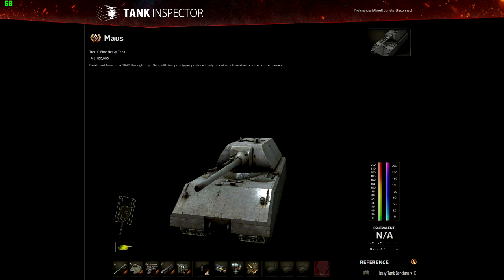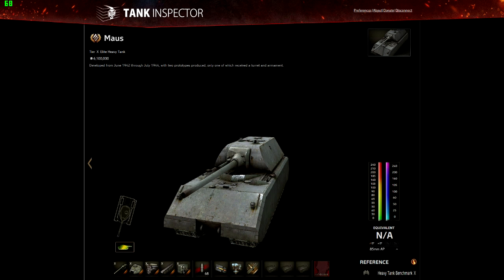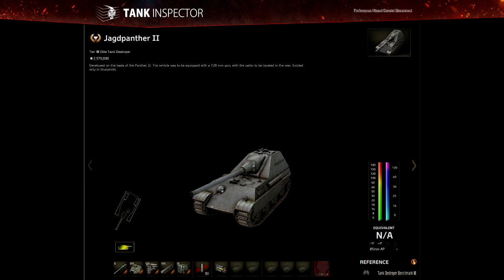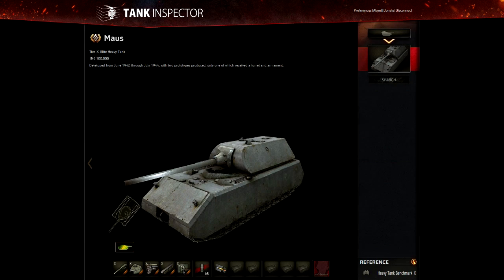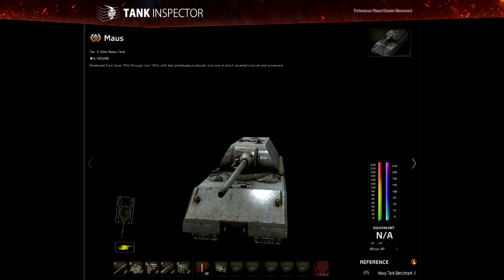The gun is probably the feature people most complain about. With its regular ammo it's an average of 246mm penetration and 490 damage — it's a 12.8cm KwK 44 L/55. It's actually the same gun that the Jagdpanzer and the Ferdinand get, so this is essentially a tier 8 tank destroyer gun on the Maus. The mouse isn't really about firepower. 246mm penetration can at best be described as adequate.